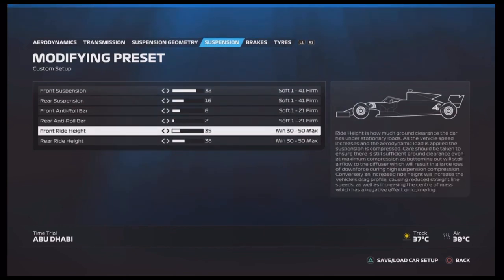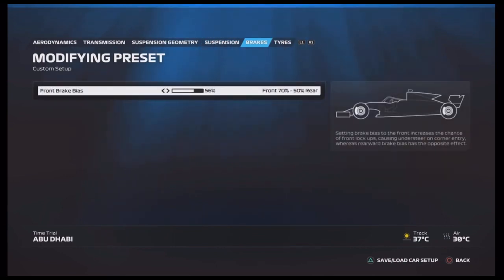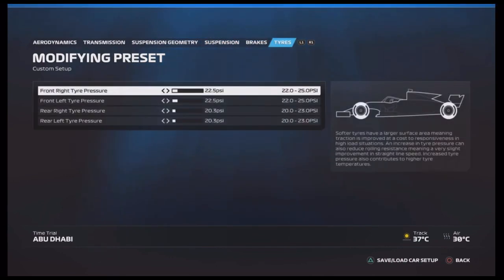Front ride height you want at 35 and rear ride height at 38. The brakes you want at 56%, and then the tires — your standard 22.5s on the front and 20.3s on the rear.